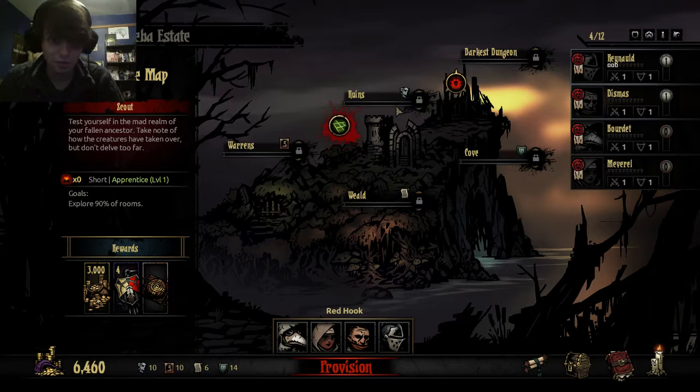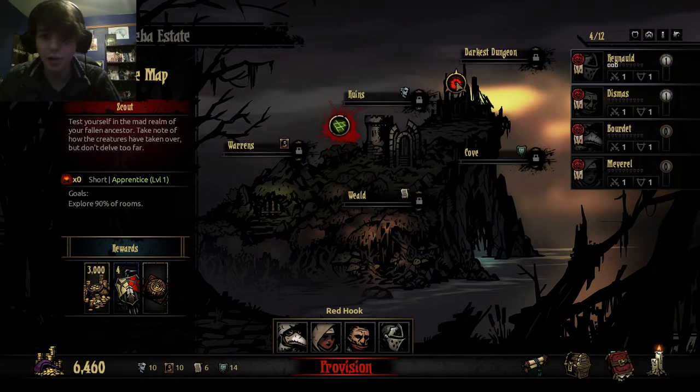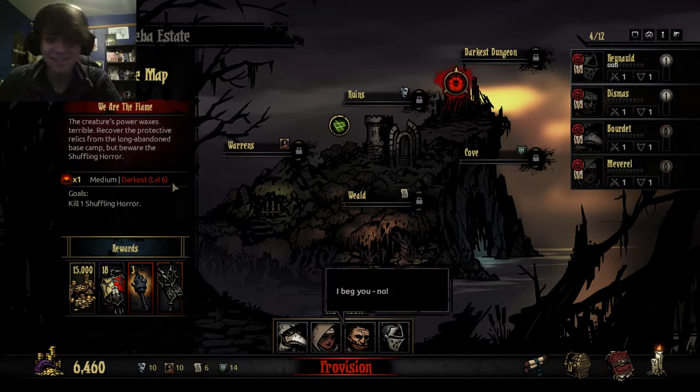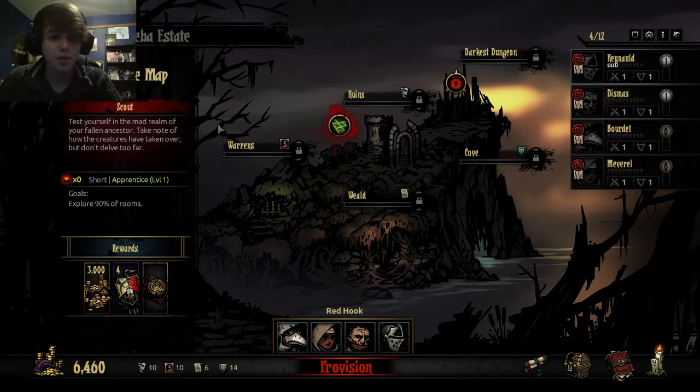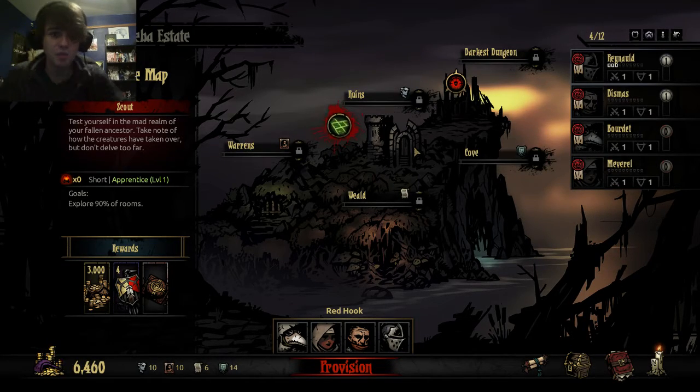When you begin a quest, you go through this page and decide which quest you want to do. Normally there's a lot more and as you play more you unlock more. We could try the Darkest Dungeon which you need to be level 6, but that'd be dumb. Each one gives you a little icon representing what you're going to be doing. So for this one we're going to be exploring 90% of the rooms. Sometimes you'll be fighting everything, sometimes there's one quest where you start with 3 medicines and have to cleanse blighted crucified corpses in different rooms. Sometimes you're collecting supplies to keep your hamlet alive. This time we're just going on a very short expedition to see what's going on in the ruins.